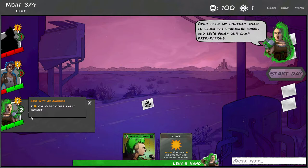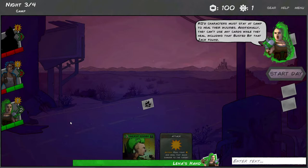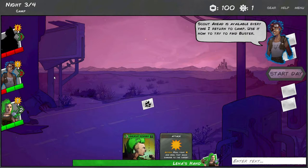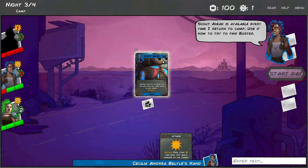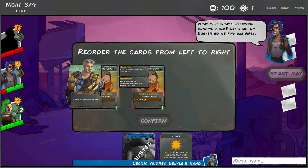KO'd characters must stay at camp to heal their injuries. Additionally they can use any cards while they heal, including that busted bit that Jack found. Only one day left - we better find Buster soon. The scout ahead ability card recharges every time you return to camp. Use it now to try and find Buster.